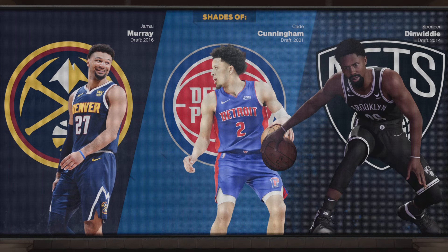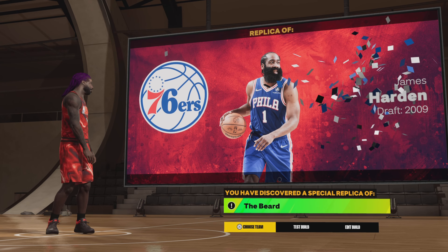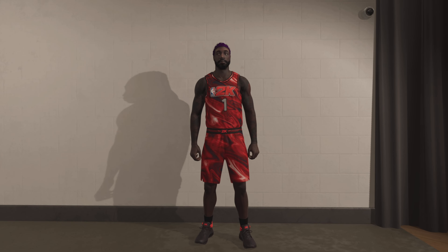We got Jamal Murray, Cade Cunningham, and Spencer Dinwiddie as comparable players. I don't really understand why Spencer Dinwiddie is in that conversation, but to each his own. I don't know how 2K comes up with this stuff. But ultimately we got the guy James Harden, aka The Beard. Let's go ahead and get to the badges — since we got an extra defensive badge, let's go through the badges again.